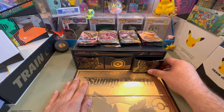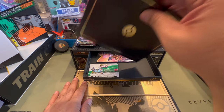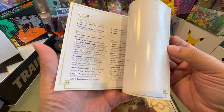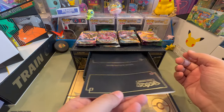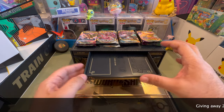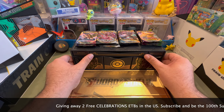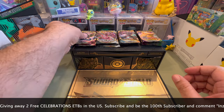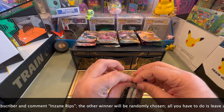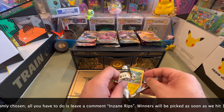Let's see what we have here — is that a promo charge card? Just kidding. Oh, it's the code card. Training and the player's guide. All right, that's enough with the intro. Make sure you guys like and subscribe. We are still giving away two free Celebrations ETBs to our 100th subscriber and one random comment — whoever says 'insane ribs.' Check the description. We'll spin a wheel to pick them.